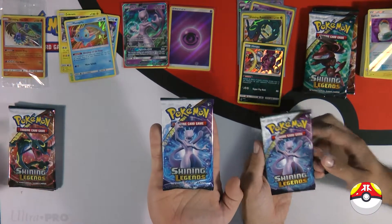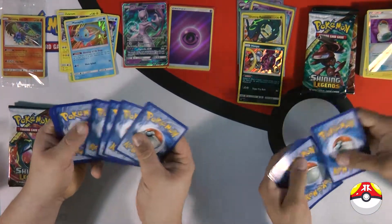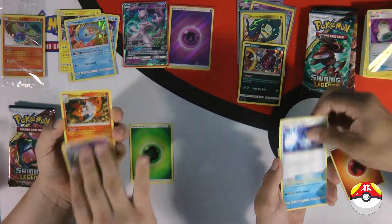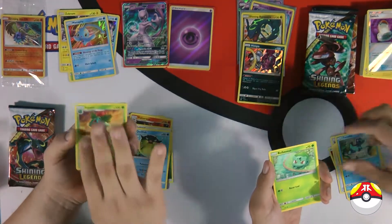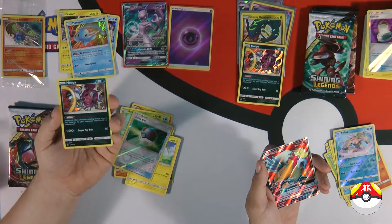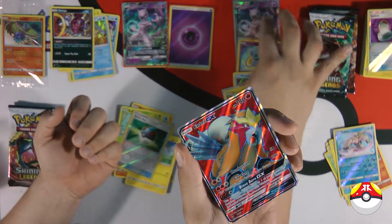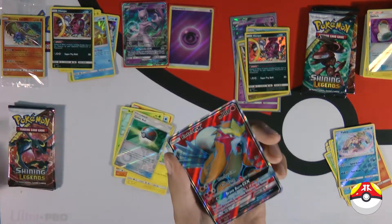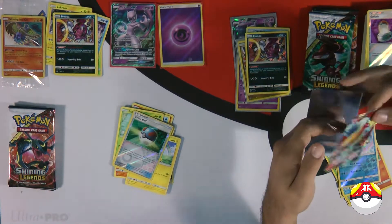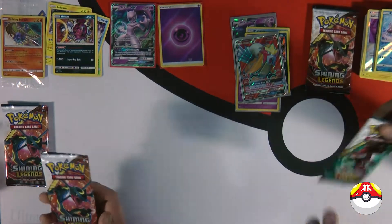We have Mewtwo versus Mewtwo. I got a fire going on. Bulbasaur, Ivysaur, Bulbasaur — nice to see him again. Oh! Look at that Entei, my boys! Are you serious? Yo, so you're telling me you have one GX, two shinings, and a full art? And a full art. This thing just brought me tears — this box is killing me. I threw in the towel.